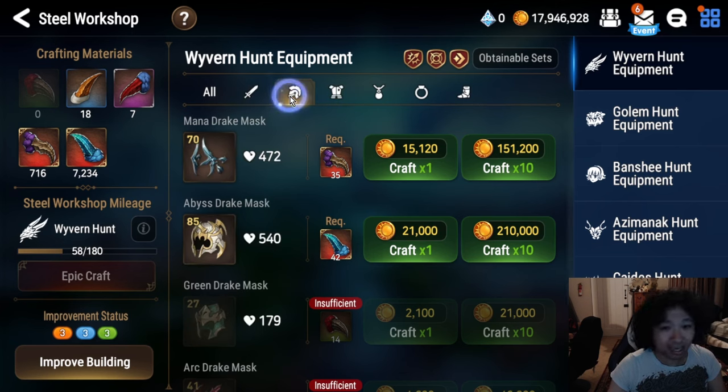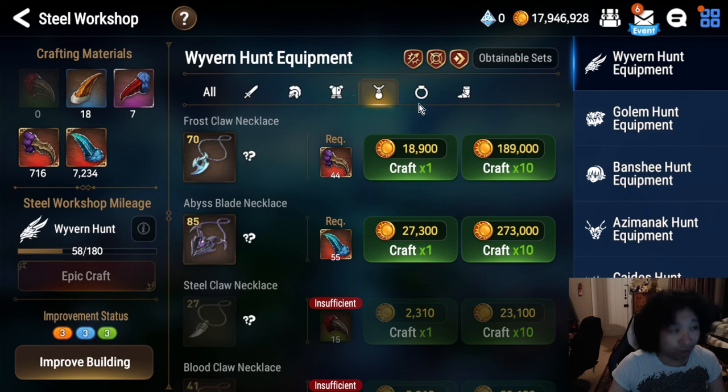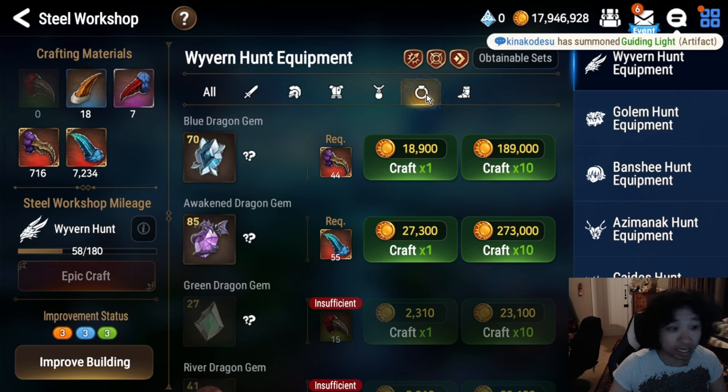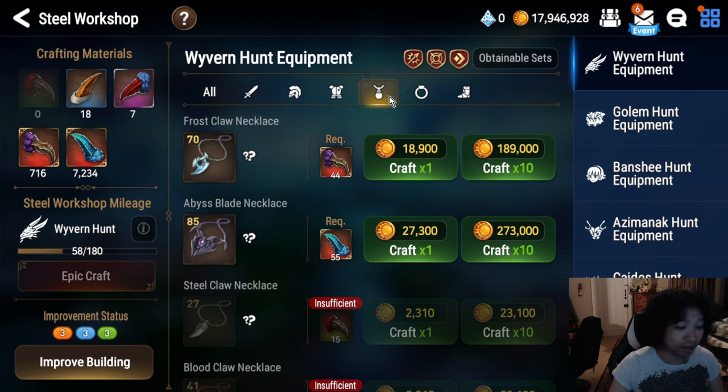Weapons have attack, helmets have health, and the chest piece has defense. The right side pieces — the neck, the ring, and the boots — have variable main stats. Boots can be speed, attack percent main, flat attack, flat health. Rings can be ER, effectiveness, flat attack, and so on — crit chance, crit damage, flat health, defense percentage, and the like. So there's a lot more RNG in the right side.